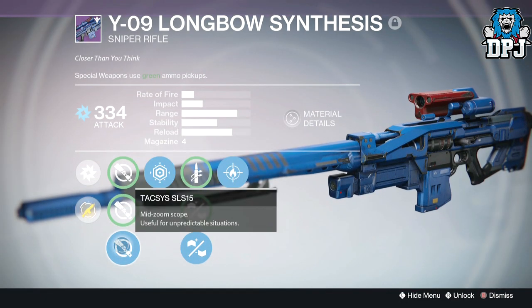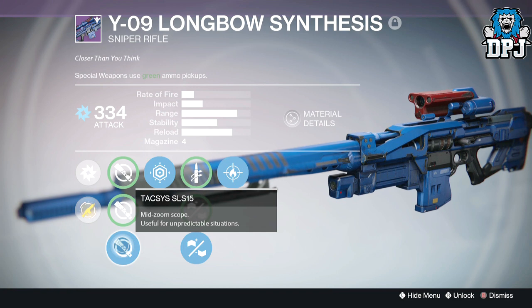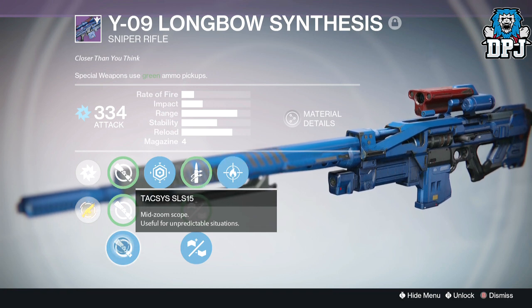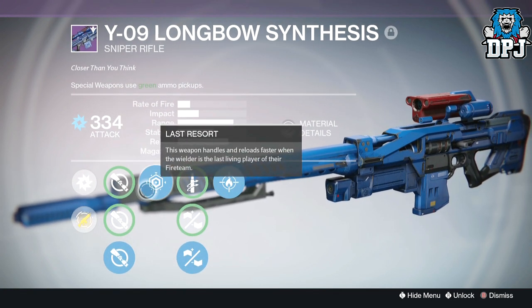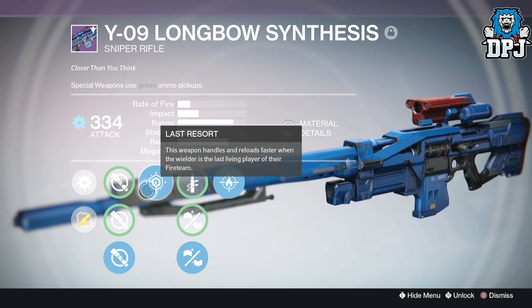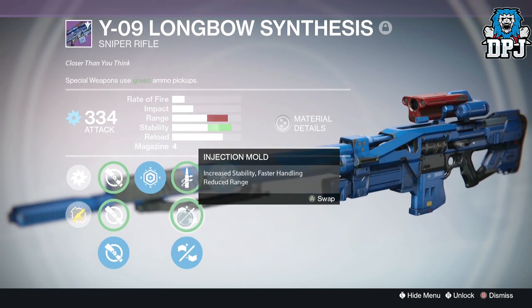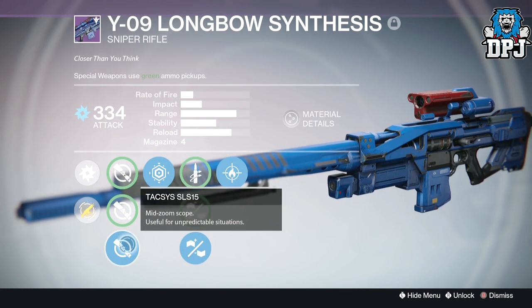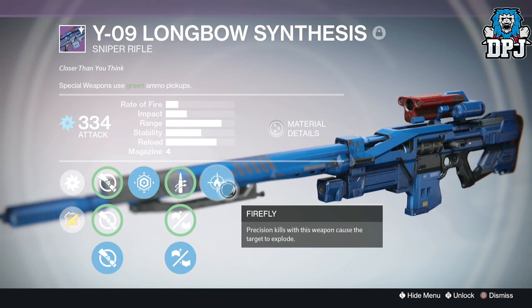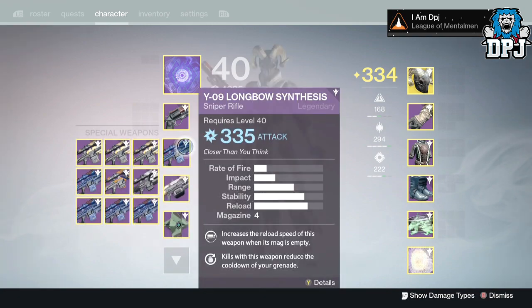Next we've got the Texas SLS15. I think this is one I had planned on using for PvE, but I'm not sure why I kept it — it hasn't got a great scope. This is actually the first Long Bow I got, in a package about a month and a half ago. It's got Last Resort, Quick Draw, Injection Mode for stability, Reinforced Barrel, and Firefly. If this had the Ambush scope I'd love it and use it all the time, but it hasn't — and I do want Firefly on a decent sniper I can use in PvP.